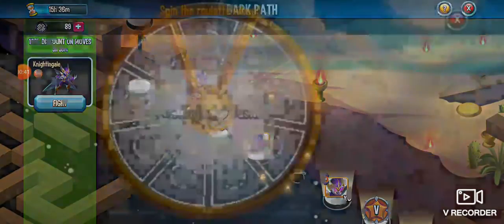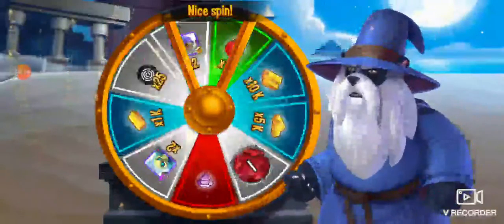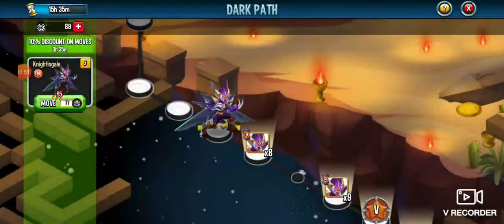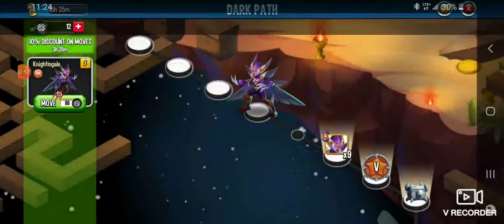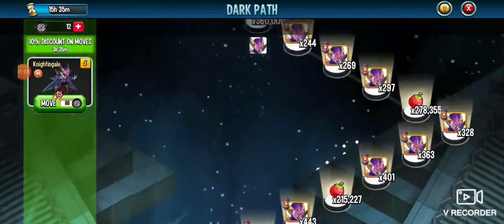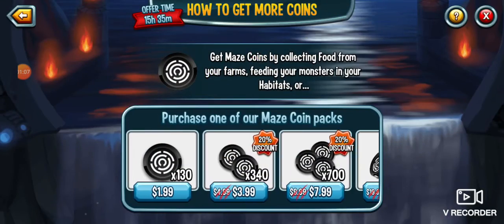So like if you're a low level player, it really helps. So like if you're trying to get Nightingale cells or just any cells, that's just like a quick trick.